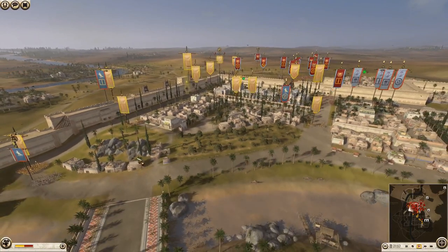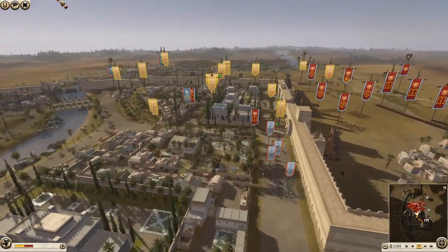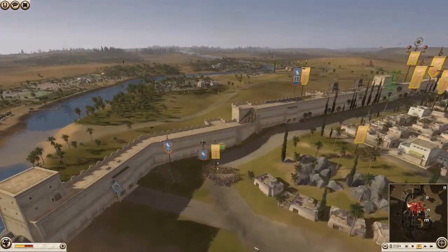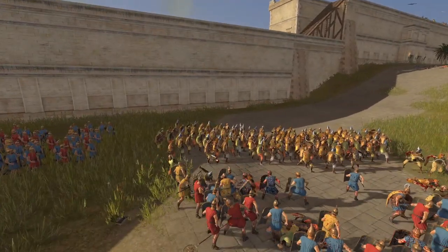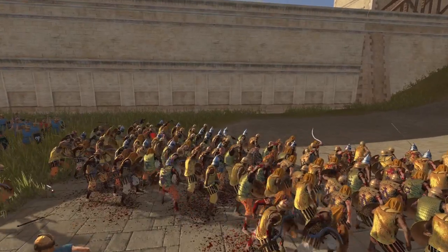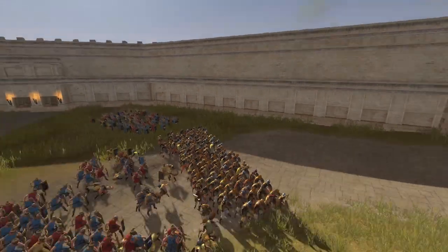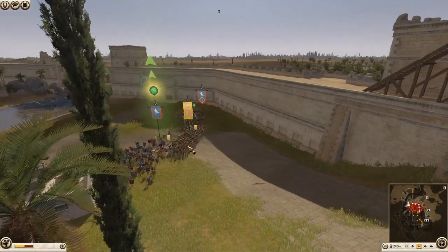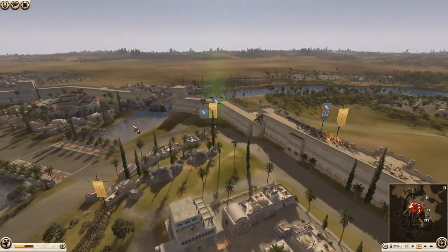Rome needs to just carry on chasing these guys down. He definitely could have done a column formation and got around these pikes - that would have been a lot smarter. He's got shield bearers coming up - a lot of stuff committed for the Seleucids carrying on the fight. My cavalry is now coming in and my artillery is inside - that's all of my army about to be inside the walls. I've caught the Egyptian general who's not in good shape.